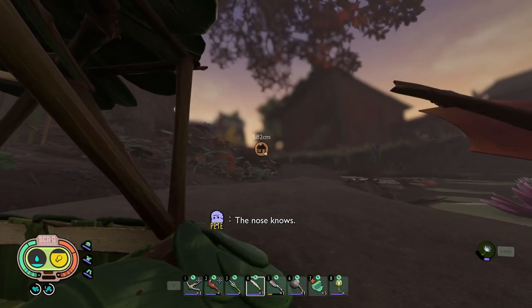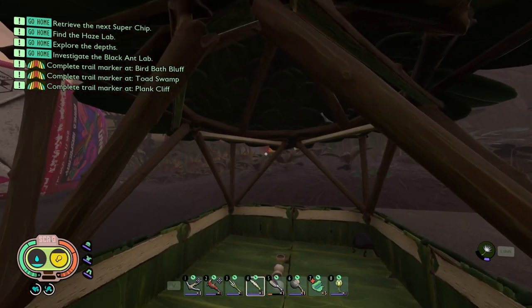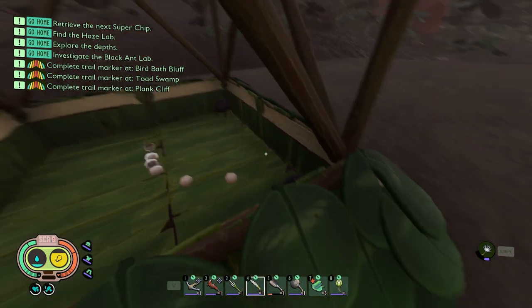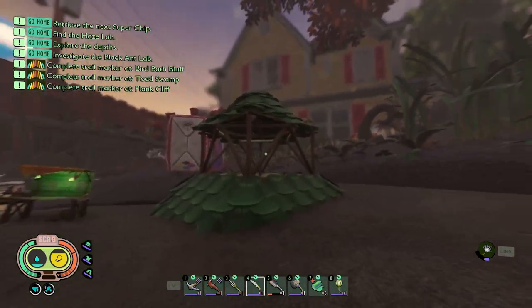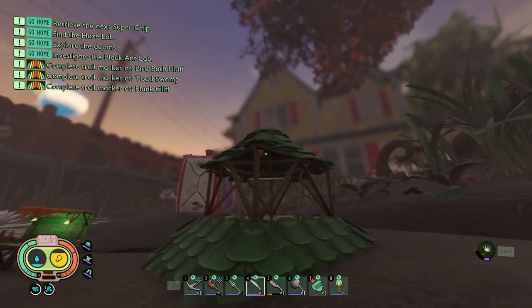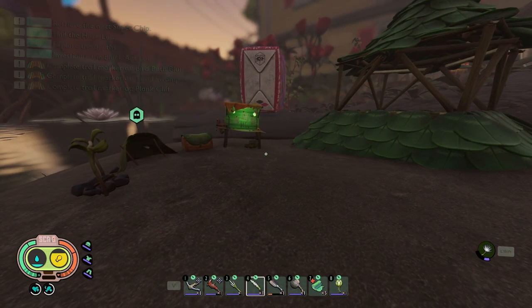This automatic food farm design works pretty much just like the one we built first. I think we have to place it more in the middle of the map where all the weevils are, but this is definitely a good design. I will build more of these around the map. Thank you everyone so much for watching, thank you for your support, and I'll catch you guys in the next one!